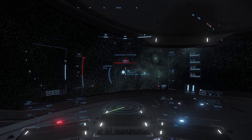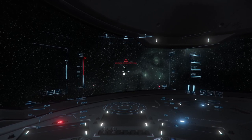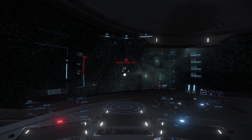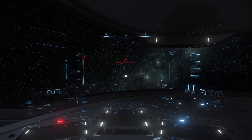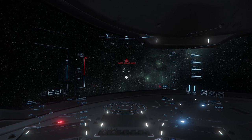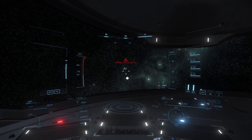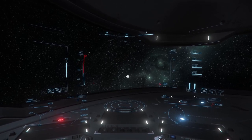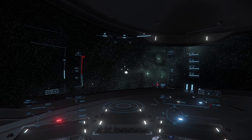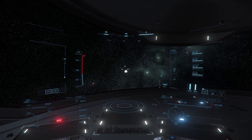We've got two types of propulsion. This is the normal hydrant drive - it doesn't go that fast. You use this on planets and stuff like that. But if you want to travel between two planets or systems, you want to use the quantum drive.